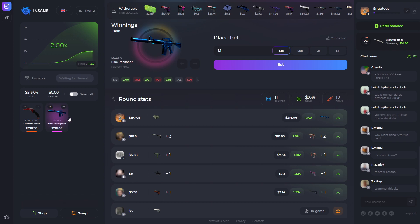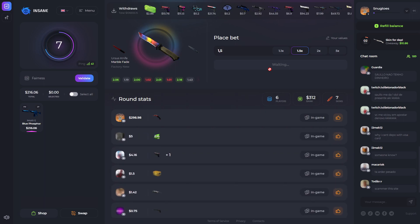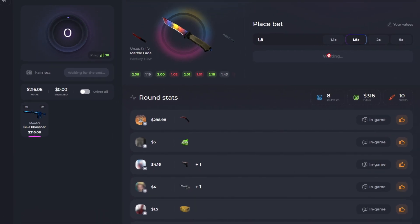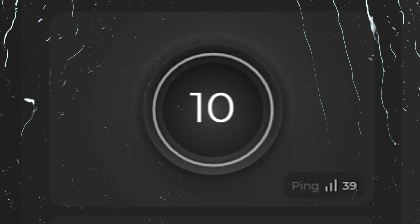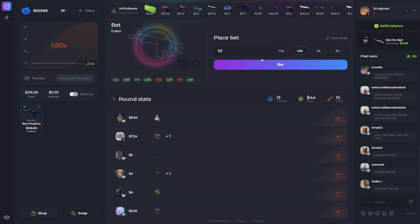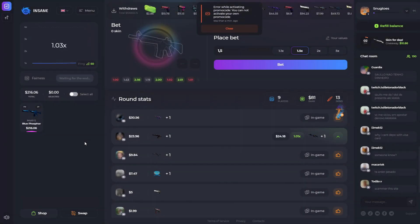I'll be happy with this one for now. I'm going to try to risk it one more time at only 1.5x — which is stupid, but I'm feeling it. Come on, $295 please. 1.3, 1.4 — no, I was just about to click as well. I'm done. Sometimes you have to be a little careful when you gamble, you have to gamble responsibly. I'm going to remind you guys one more time — use code Snuktoes for the bonus, and on your second and third deposit use code Snug.